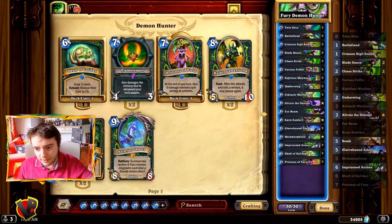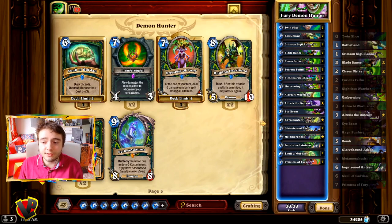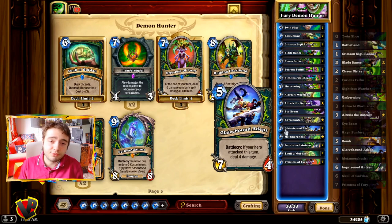There are some legendaries, like Kael'thas Sunstrider, which is a crazy card — it has Charge and all friendly attacks ignore Taunt. That means you can really one-shot an enemy when he's not expecting it, even if he has an army of Taunt minions. We also have the Glaivebound Adept: once you attack, you can deal 4 damage either to a minion or right to the face. You can control the board or put pressure with this card. That was a summary of all the good cards — you can see the list on the right.